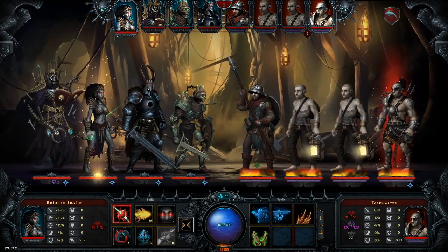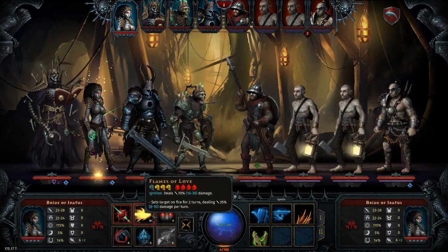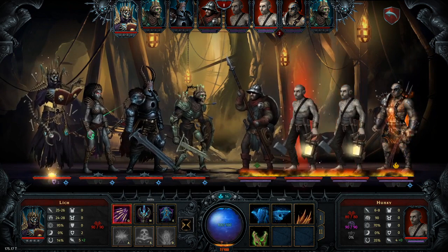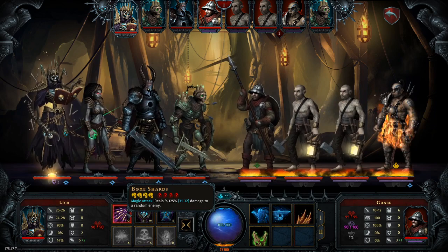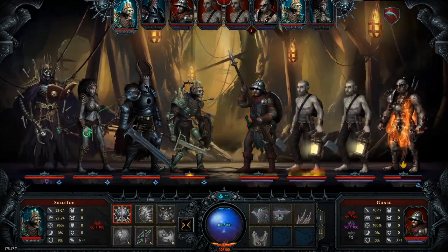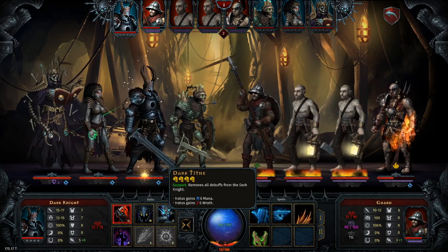I do like these guys, these taskmasters - they rip their own people more often than not. My wonderful bride will fire a wonderful fire arrow into him. I'll use bone shards - a magic-looking attack that hits a random enemy. I hit the guy at the back. My skeleton can have a nice little melee battle with the guy at the front, as can my wonderful dark knight.